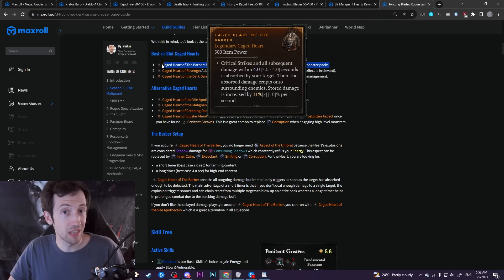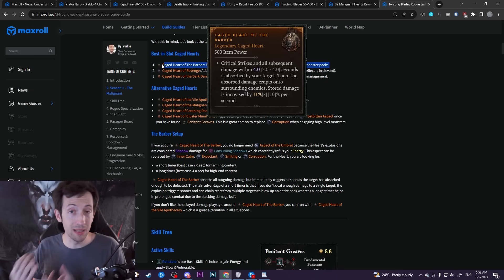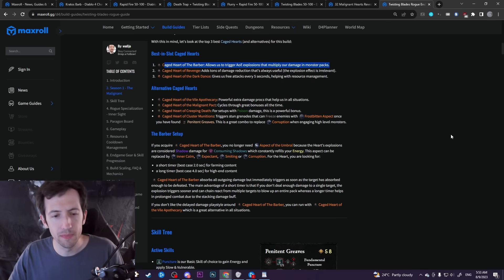There is one saving grace here: if you actually deal enough damage to a target to have enough damage stored to be considered dead, it will actually immediately explode. So you don't have to wait the four-second timer — if you basically one-shot a target, it will explode immediately. For the most part, if you deal enough damage you won't really feel the downside of the delayed explosion, but it can still feel a bit weird.